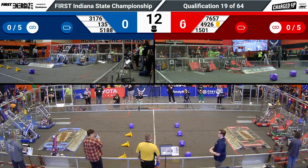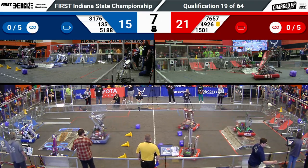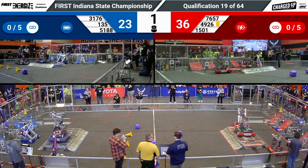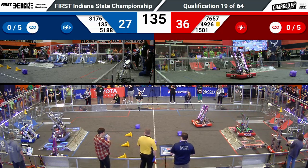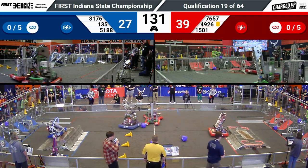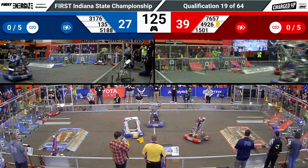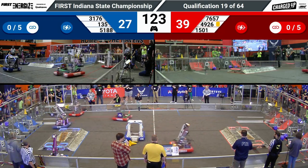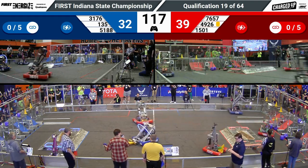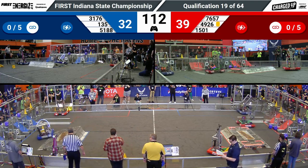And we're off for qualification match number 19 here at Indiana State Champs. 135 scoring a high cube for the Blue Alliance, their partner 3176 docking and engaging for Blue. Over on red, Galactec is docked and engaged, and they were able to score a four-game piece autonomous — that's huge. 1501 able to score two pieces during the autonomous period. Now they are quickly sucking up the cubes that are in the center of the field and rocketing them over the Red Alliance's charge station so that they're all in the Red Alliance's community.